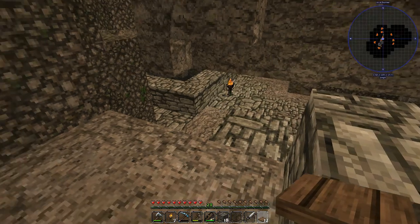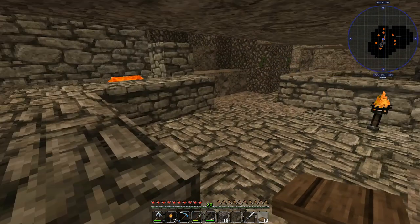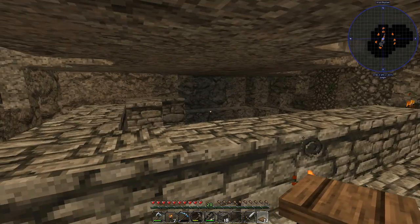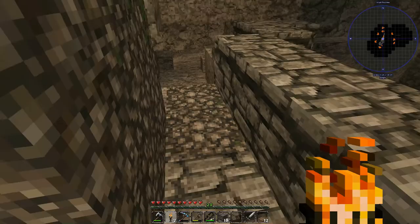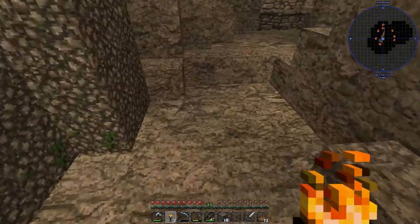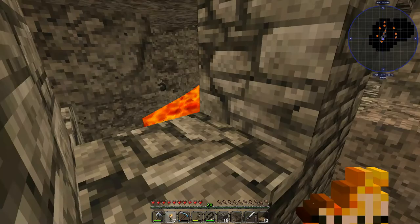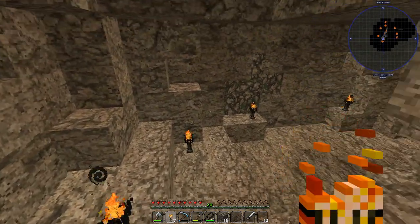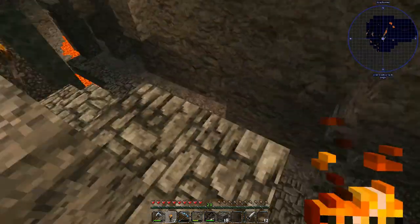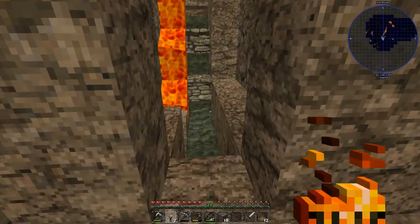I got down to level 37 and hit this chasm right here. I did all this digging everywhere and couldn't find anything — I could not find anything other than cobblestone. I kept digging down. I'm not finding anything useful — no gold, no coal, nothing. I did that for a whole physical, real day. I just kept digging away and got all the way down. I haven't found any ores — none. So I don't know what I'm doing wrong. I've got plenty of cobblestone, but that's really about it.